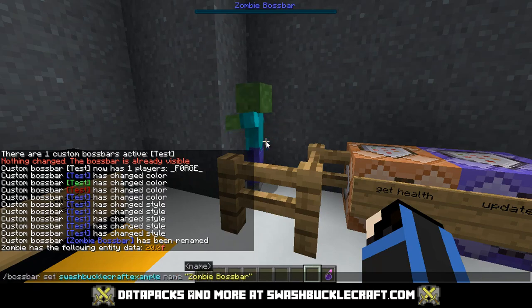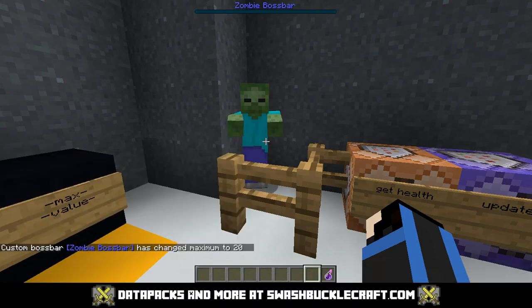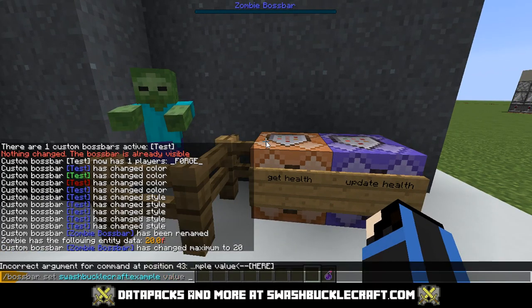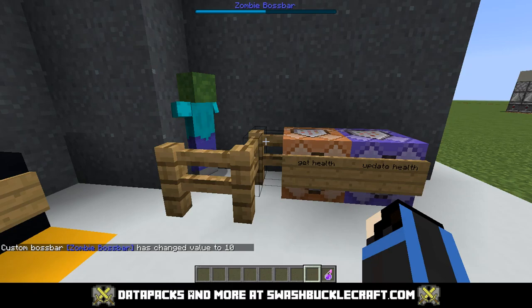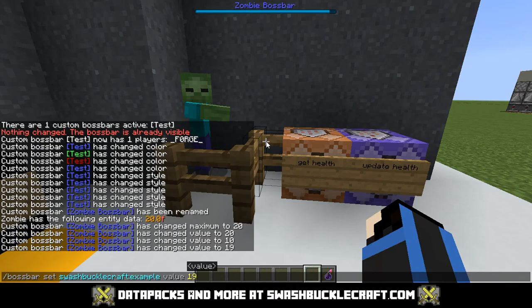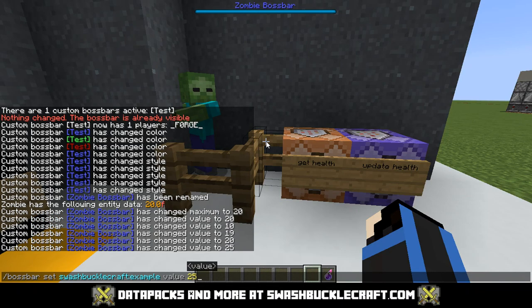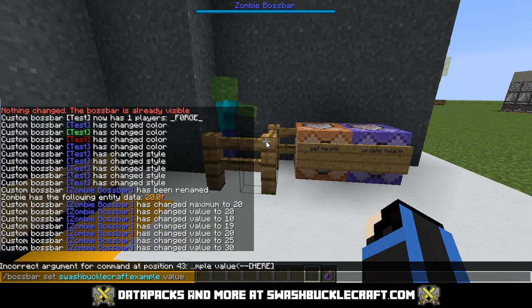So I'll set the max value of the boss bar to 20, and then set its value to 20. Basically, max sets what 100% is. So if I set the value to 10, it's now 50% of 20. If I set it to 19, just a sliver is gone, and setting it back to 20 brings it to 100%. Anything above the max doesn't display. So if the bar isn't going down properly, your max might be off.